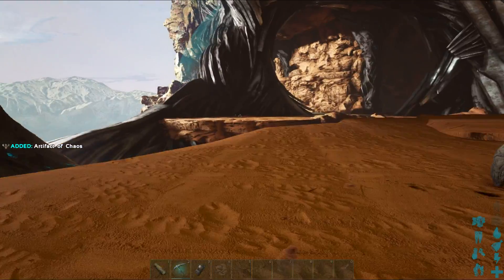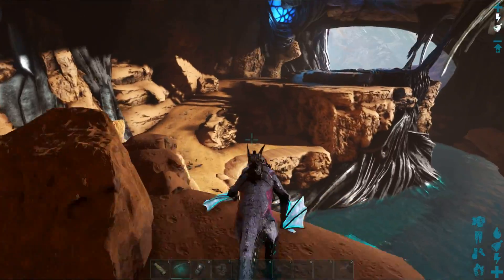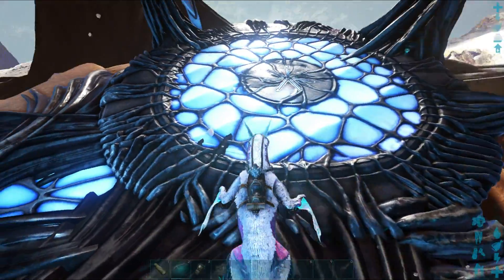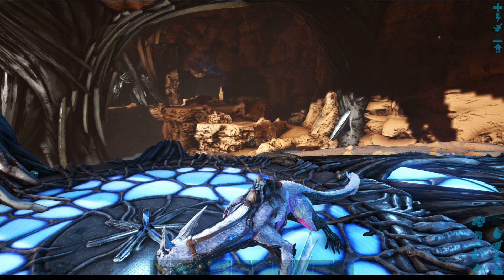The very first thing that we will need is this particular artifact — this is the Artifact of Chaos. We will need a few other things in order to summon the Titan. This is the panel where the summoning will take place. I'll go and get my items ready and see you guys in a bit.